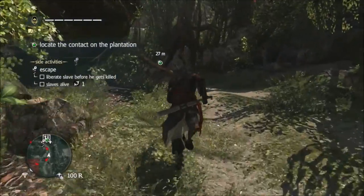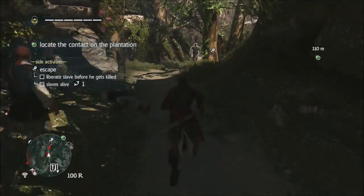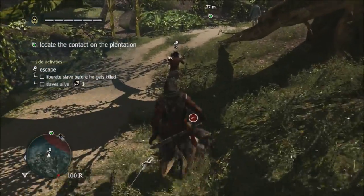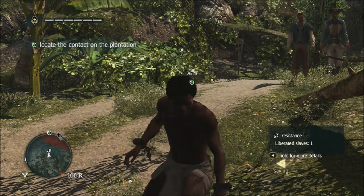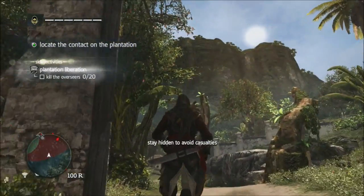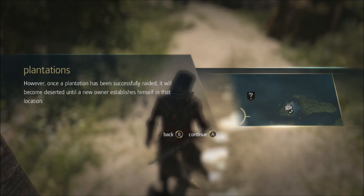Today we are going to be talking about Assassin's Creed Freedom Cry, which is a DLC for Assassin's Creed 4, and also Assassin's Creed Liberation, which was originally a PlayStation Vita game that recently came out on more readily available consoles. Both of these games have pretty explicit portrayals of slavery and black life in the Atlantic during the 18th century. Can you give us a sense of what slavery was like in the Caribbean and how it compares to slavery in North America during the same period?